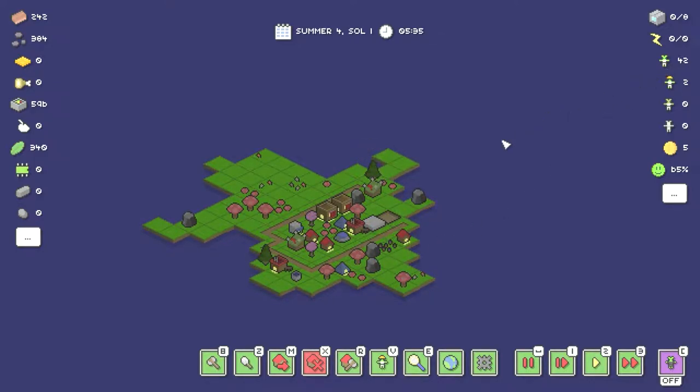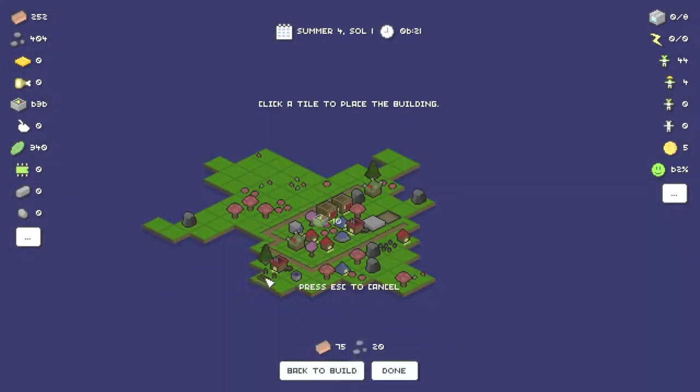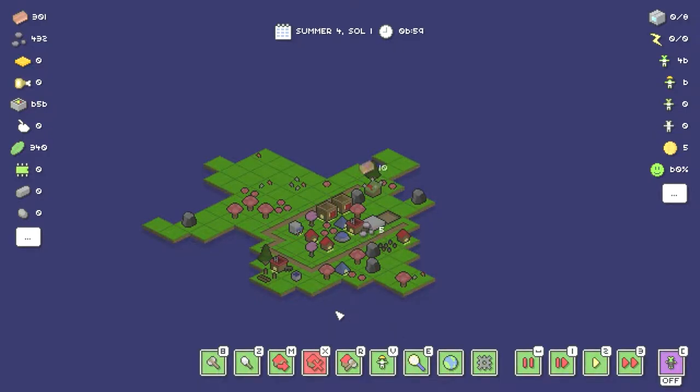That tree is still out of range of the forester. Well, shucks — I did all that and the tree is still out of range. I guess we'll have to build again here — another forester right there. So another piece of feedback: when you actually build one of these things, they need to show you based on what tile you're building on how large an area will be serviced by the forester. Otherwise you end up putting it down thinking it'll be close enough and then realizing it's not.